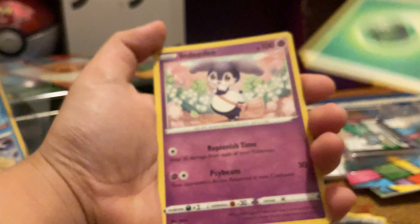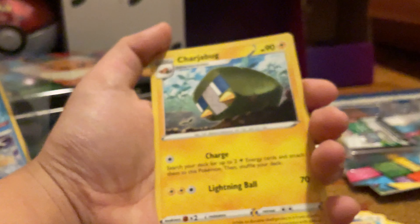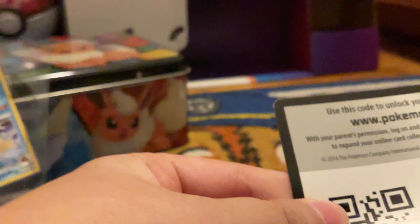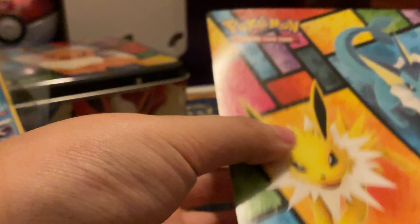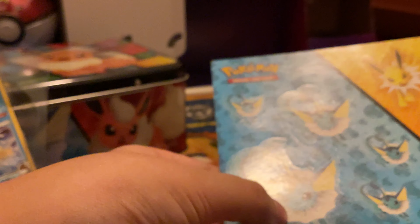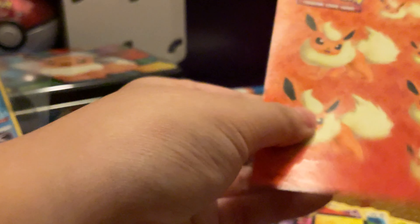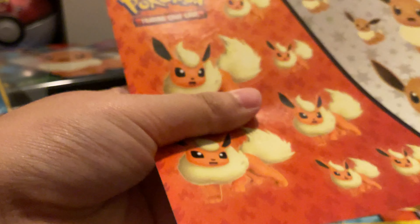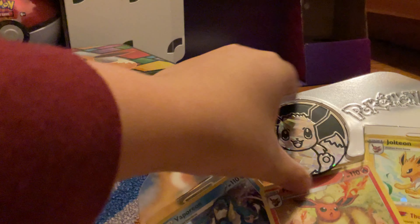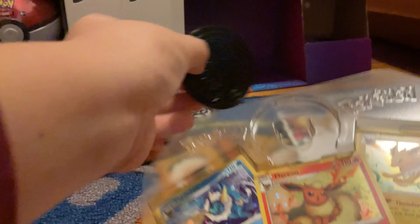And then energy, Indeedy, Charger, book, and Metapod. So those are the packs. Then we have the online code card, and some other things: it's a sticker sheet — an Eevee sticker sheet — and then a Vaporeon and Jolteon sticker sheet, and then Eevee and Flareon.